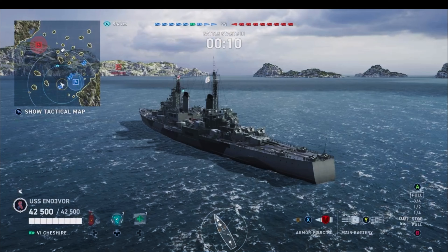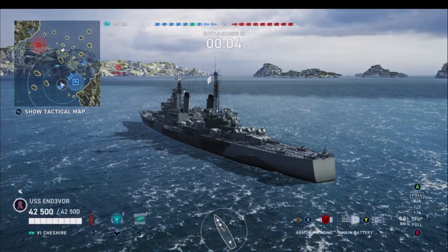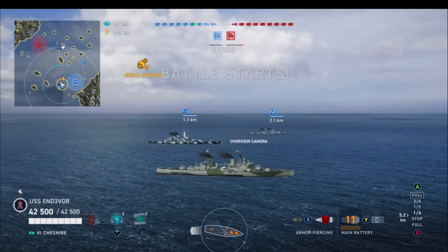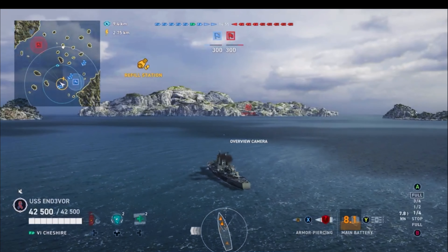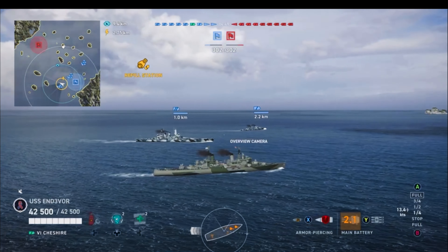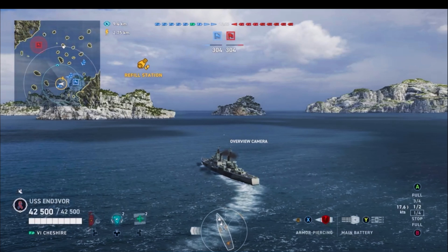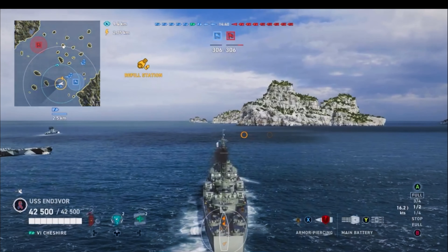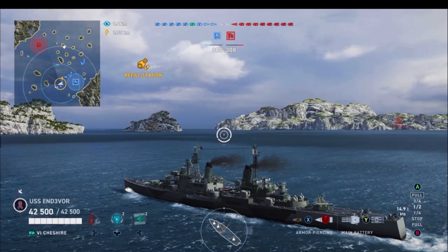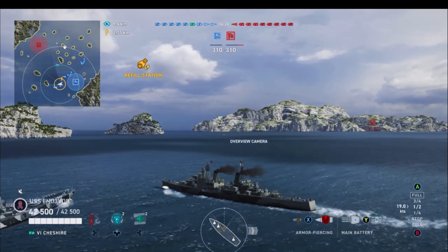Game number one is on the map Neighbors, and it is a capture the base mode — which everybody knows I love. Actually, I hate it. We're going to try and make the most of this game. Remember, this is pre-buff Cheshire with the really weak bow. Right off the bat, we have a North Carolina with us on this side, and also another cruiser — I believe it's a Dallas — with some fast-firing HE shells. He's going to be helping me out on the flank.